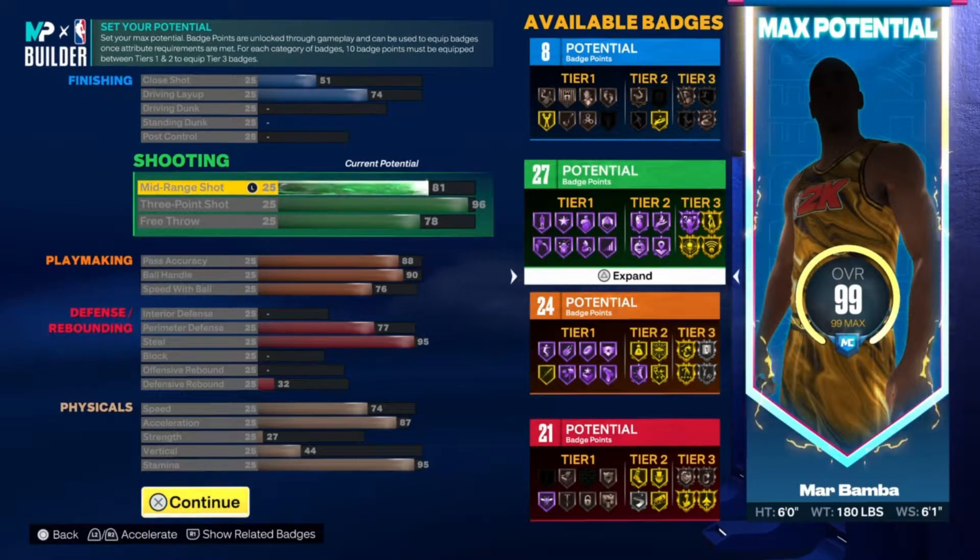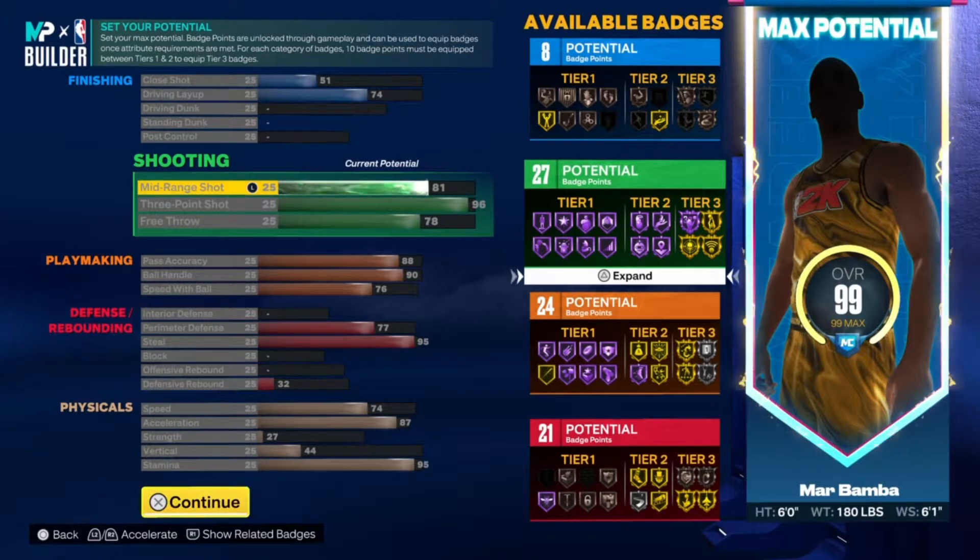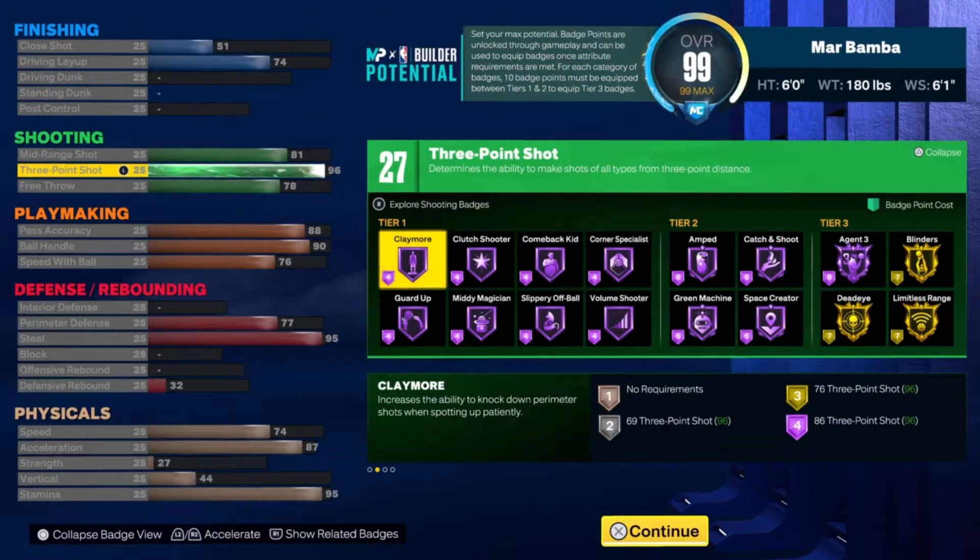Shooting-wise this build is going to be elite. He has an 81 mid-range but a 96 three-point shot. Because he has a 96, he gets gold Limitless Range and Hall of Fame Agent 3 — two of the best shooting badges for guards. He also gets Hall of Fame Space Creator and Hall of Fame Green Machine. He gets 27 shooting badges, which reflects why three-hunting is the meta in Pro-Am.